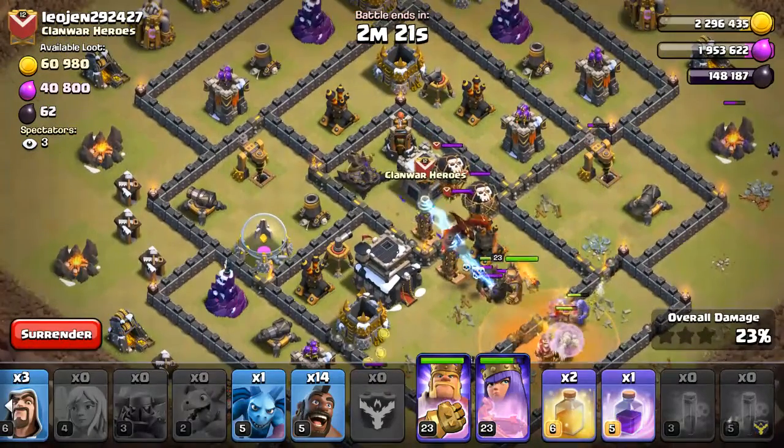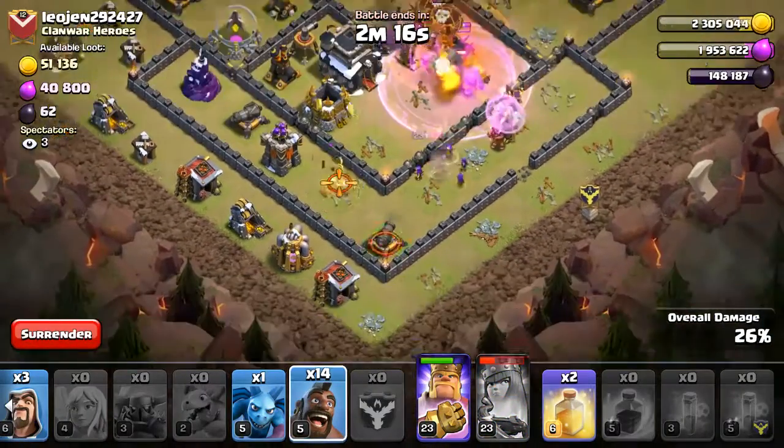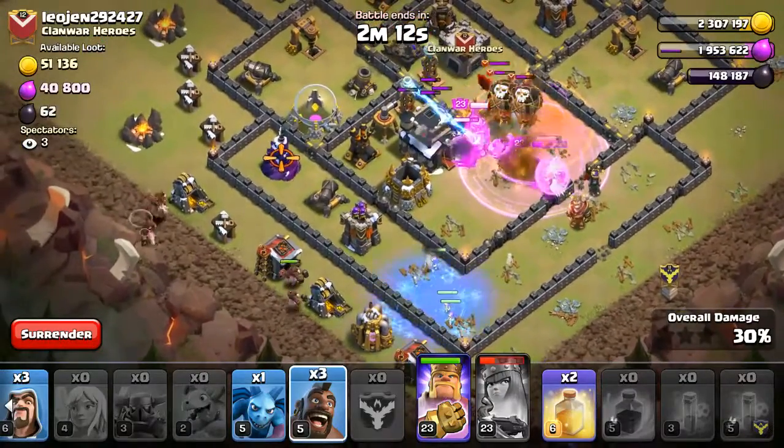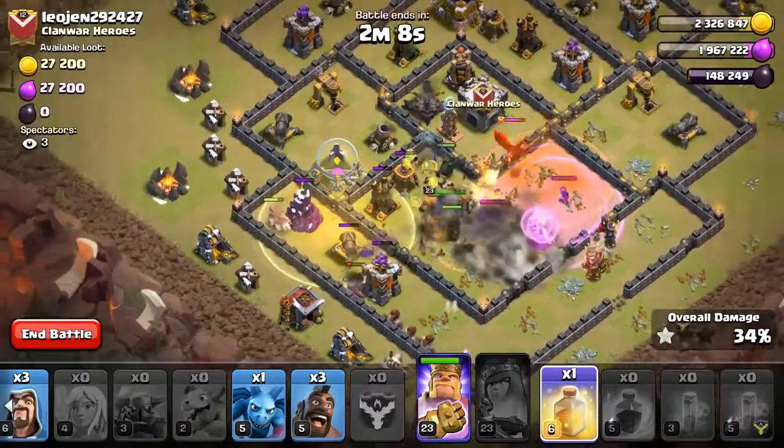Let's lay down this guy and then the second rage. Queen is straying off — not cool. So let's go ahead and lay down a few hogs over here. Might have to lay down a quick heal spell to keep them alive.